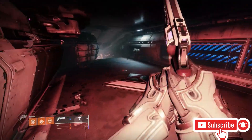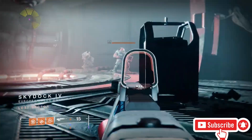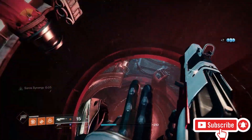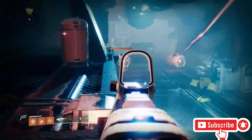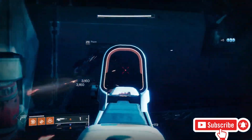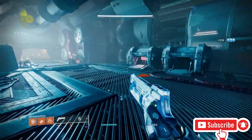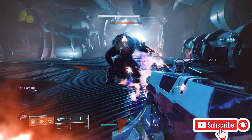Come through the next door, then take a left and go down the ramp right here. Come right into this area — here are the first ads to take out. Kill all those ads and hop right down this hole. There are some more ads here, so swipe them all out, then come right into this part and through this hallway.